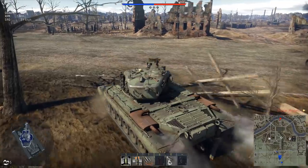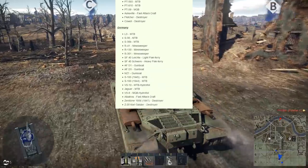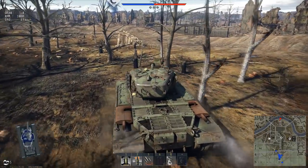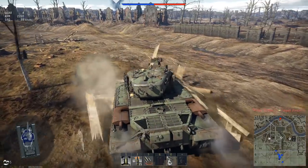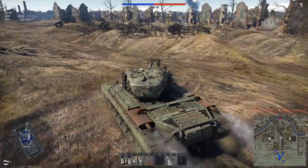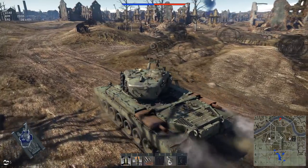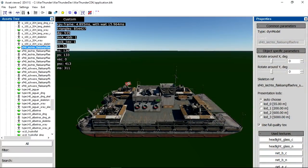Unexpectedly, right under that list was the Naval Fleet — a list of boats and ships available for testing in the future. Unfortunately, this list only had Germany and the U.S. Of note, each country is getting two destroyers: the Fletcher for the U.S., and for Germany the Koeln and the Z-20. But what I'm more excited about is that Germany is getting two Flak Fairies — fairies with flak cannons on them. They look awesome, trust me.